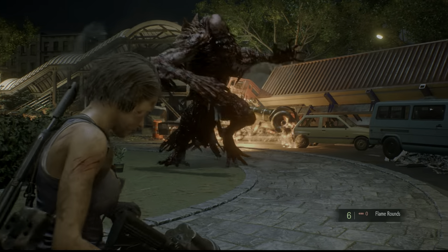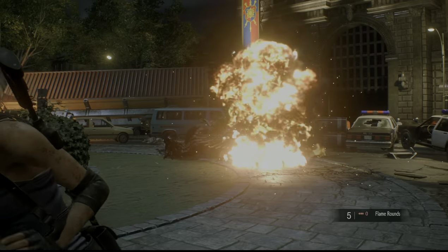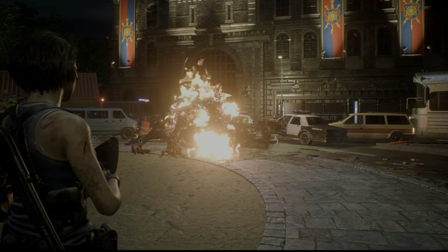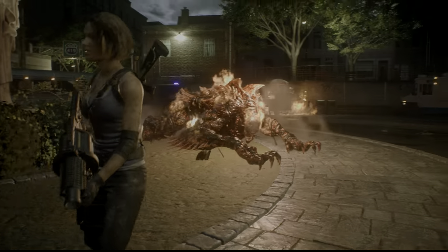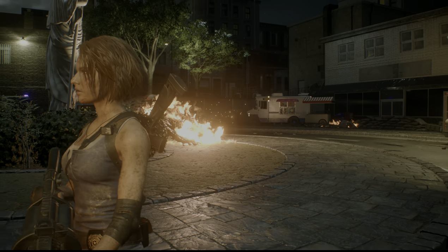I'm going to switch to Flame Rounds at this point, because I've run out of Mine Rounds. You should see a green herb by the statue. This is indicative that there is a lot of ammunition in this arena, just like there was in the first fight. And just like the first fight, if you don't pick up the ammo here, you can't get it. So just make sure you pick everything up — I made that mistake the first time and I'll never make it again.